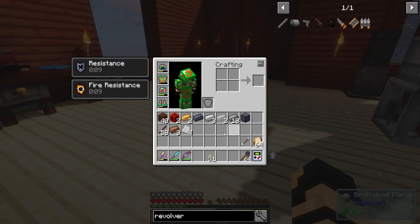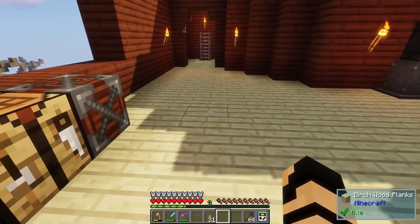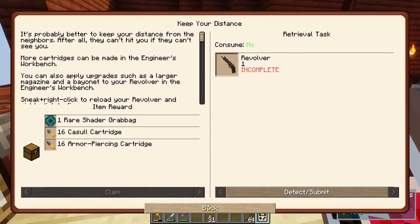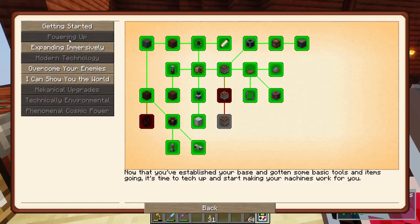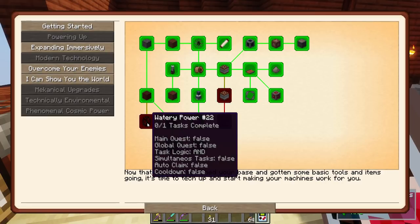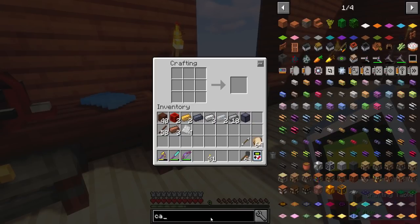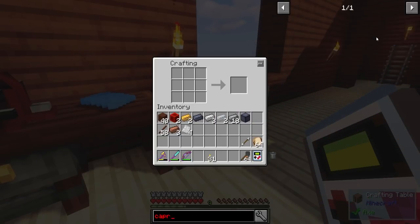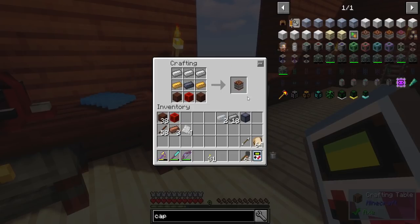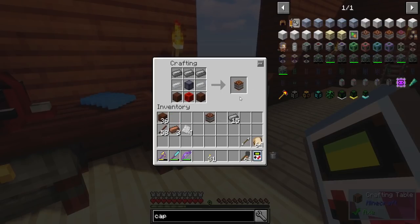I've got a bunch of ingredients in my inventory so we can actually progress with some of this on the better questing. I know there are some ways I had mentioned going before, but I'm going to just power through a few of these - like these two storing-even-more-power items as well as the water wheels. Let's do a capacitor - the MV capacitor, just make one of those.